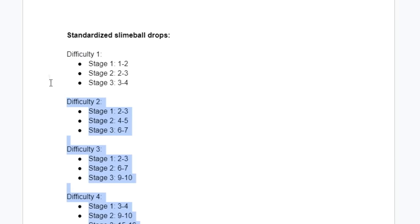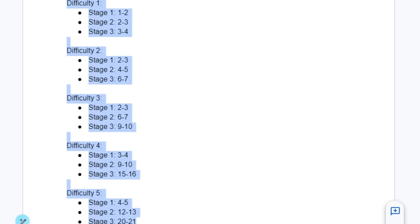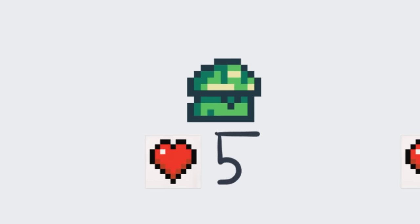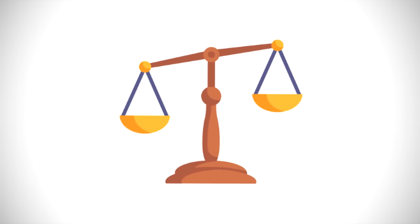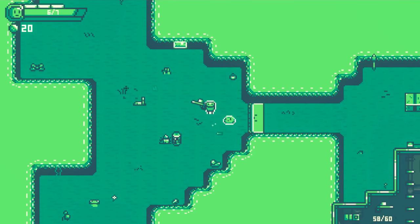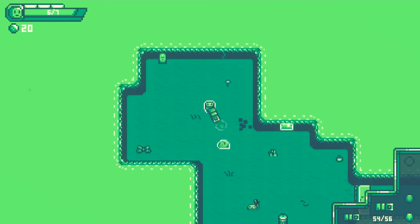To fix these issues, I standardized the slime ball drops — now instead of subtle variations, there are very big variations in drops across stages. The same goes for the health system: it's now quite easy to kill stage one slimes regardless of difficulty level, and harder to kill slimes with later growing stages. The tradeoff between letting slimes grow, becoming more difficult, but dropping more slime balls should really be at play now like I always hoped. Hopefully this helps the overall flow and balance of the game.